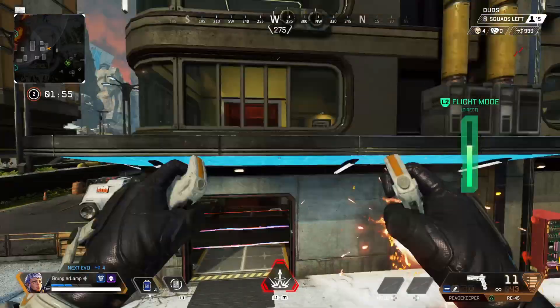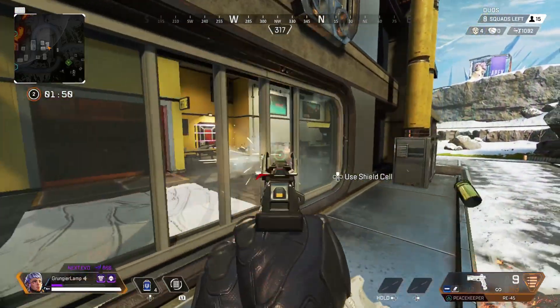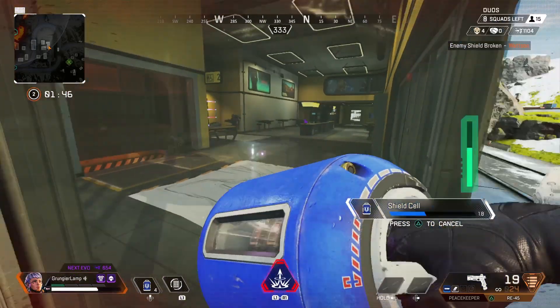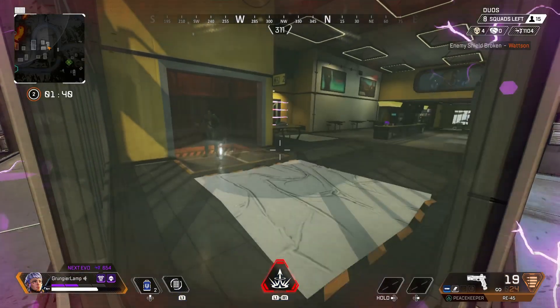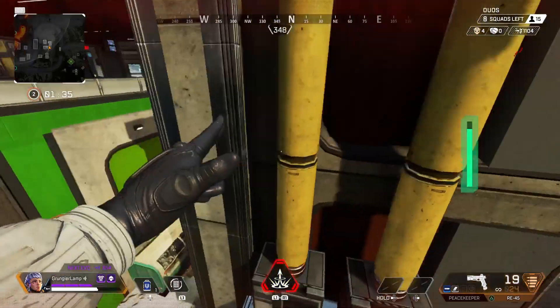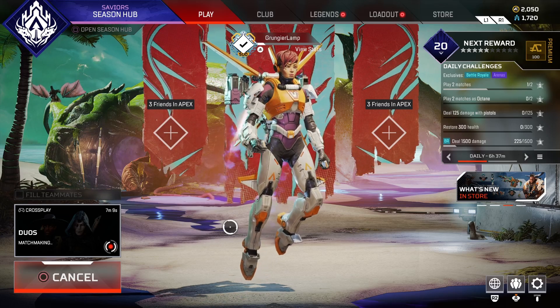Now moving on to the last method — this is the most reliable method we have to date. What this method does is set you back a little bit so you're not stuck in very high-skilled lobbies, and allows you to build up skill as a player. Instead of going into lobbies where you just die off spawn and can't learn anything or improve, what you will need to do is queue into a no-fill match of duos or trios.